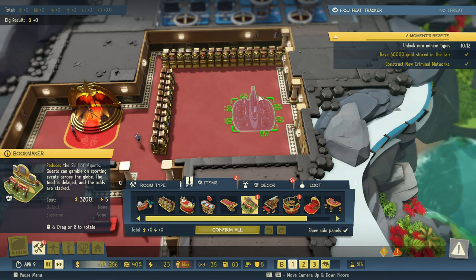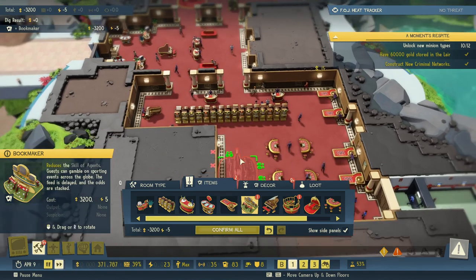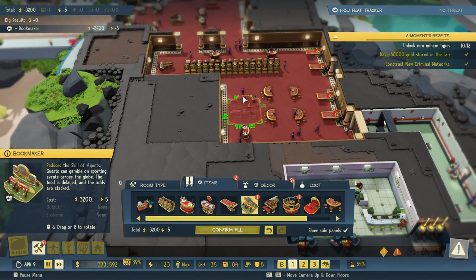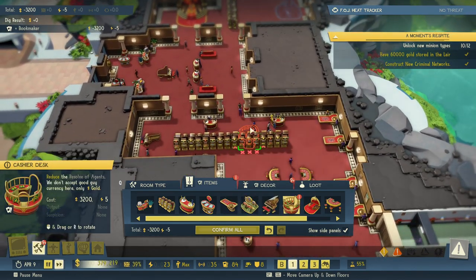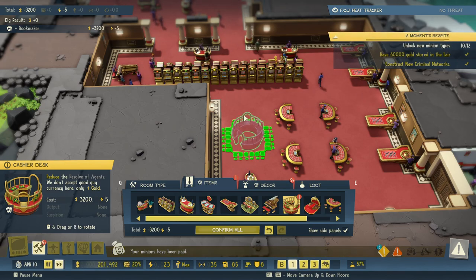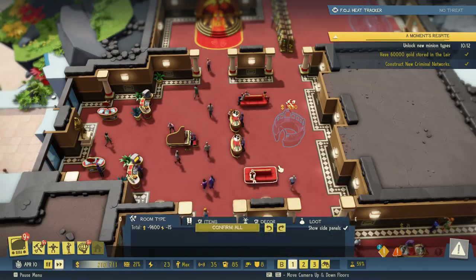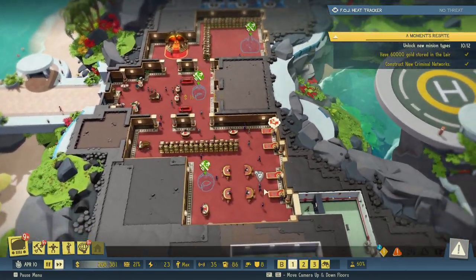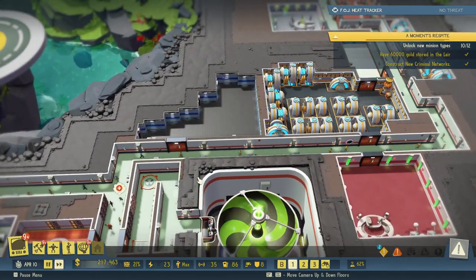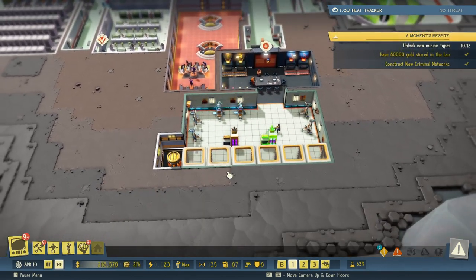That was some code words there — now we got some cool stuff for the cover operation as well. We got a bookmaker and a cashier's desk. Let's put a bookmaker in here. We do actually have room for a bookmaker here but it seems a bit weird — cashier, that's better. Let's have a cashier here and the cashier here. Cool.